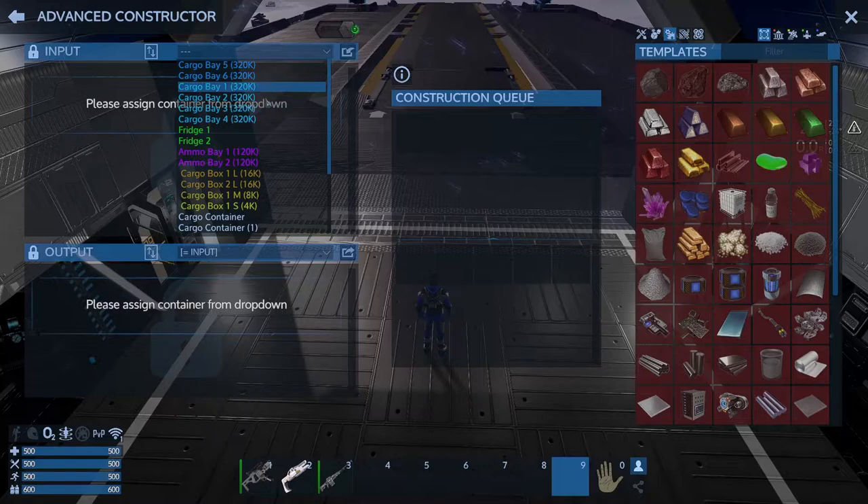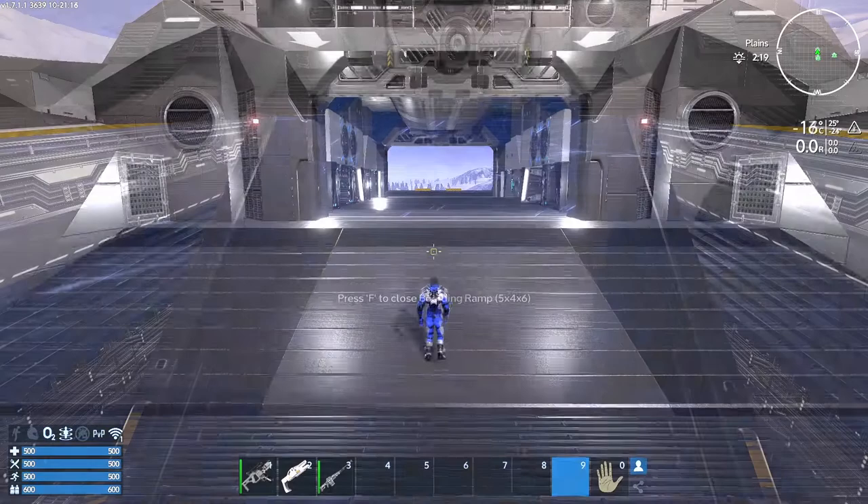I really like this ship for all the pre-tailored cargo bays. Everything's colored for you and quite a few things are labeled. It's really handy. I plan to use this Caladrius ship in a playthrough pretty soon.